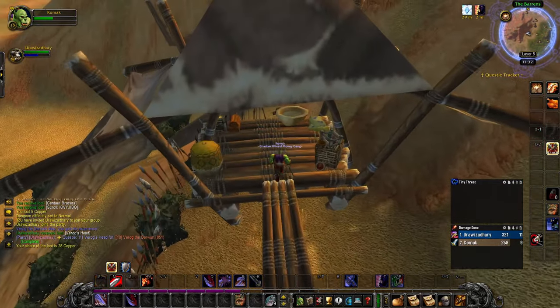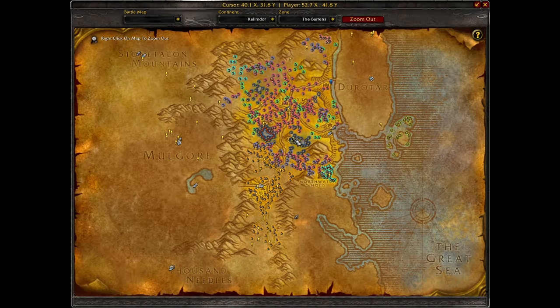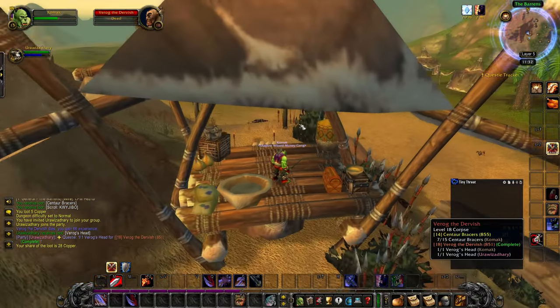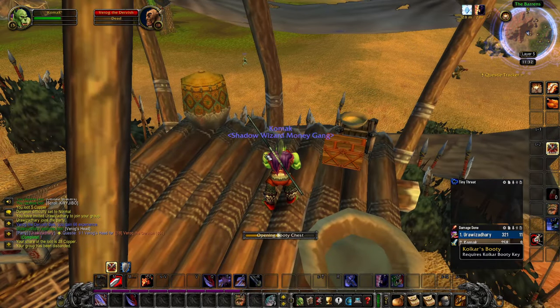Alright, if you're wondering what the Kulkar booty chest key is for — this thing — I'm right here in Varog the Dervish's hut. I'm going to open up this chest and see what's inside of it.